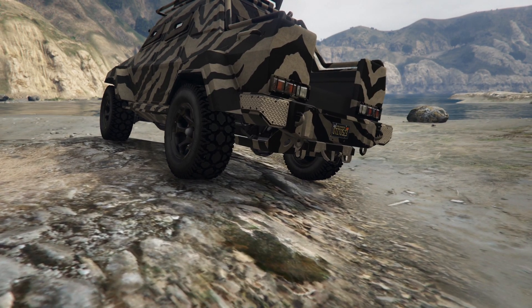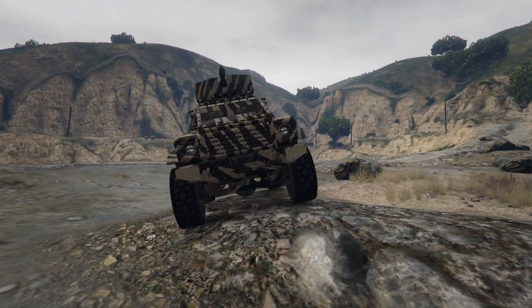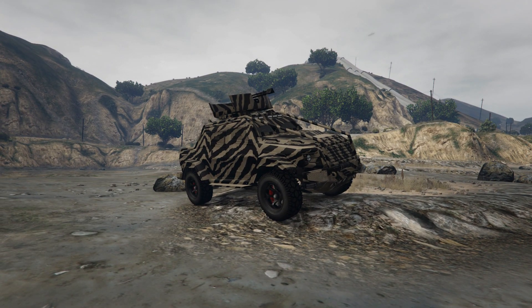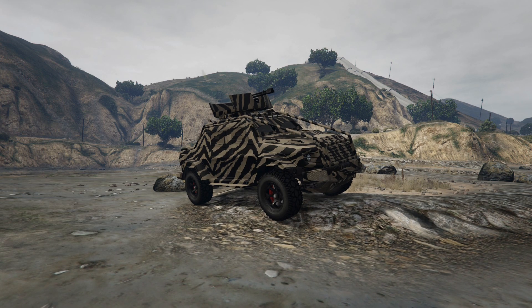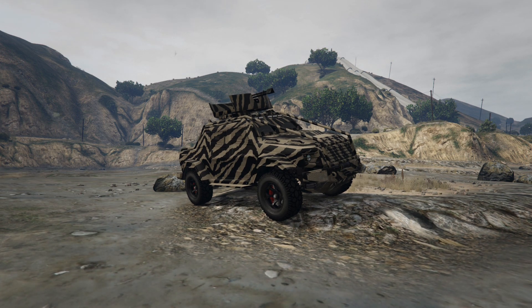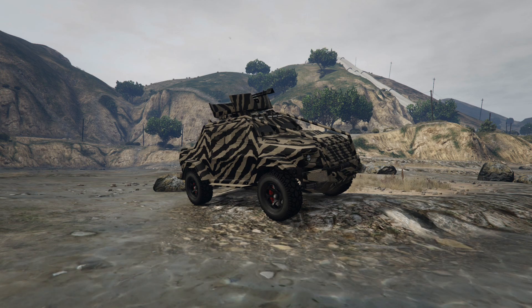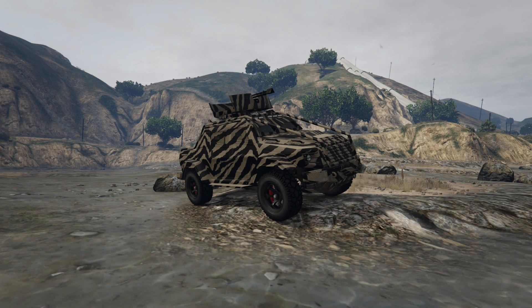But the Nightshark does not have the .50 cal turret that you can mount on top, nor does it have the proximity mine dropper on the back of the Insurgent — which is a very useful thing. If you're getting chased on the ground by someone, you can just drop proximity mines behind you and eventually they will get hit. The Insurgent is a better off-roader than the Nightshark, that's for sure. It's a bit slower and definitely doesn't have Nightshark speed, but what it lacks in speed is made up for in armor, the cannon on top, the proximity mine dropper, and its off-road capability. The Insurgent Pickup Custom is the overall best vehicle for both defense and offense.